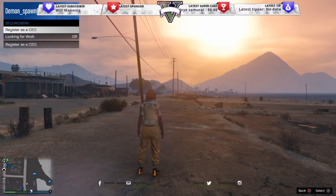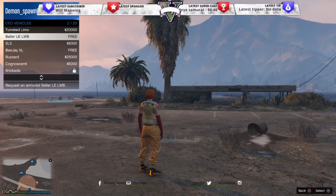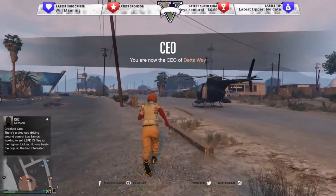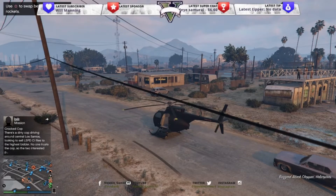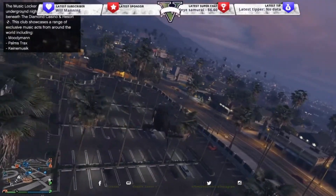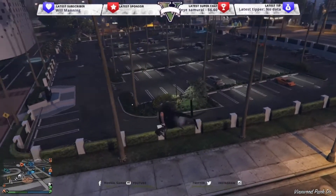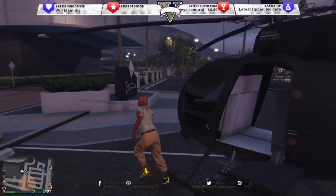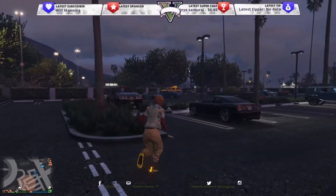Now we're going to go to CEO vehicles and call out the Buzzard. I don't have one on this account so I have to pay for it — whatever. My 10-car garage is at my casino, so I'm going to head there right now. You can't get the map, so just fly down to the casino.